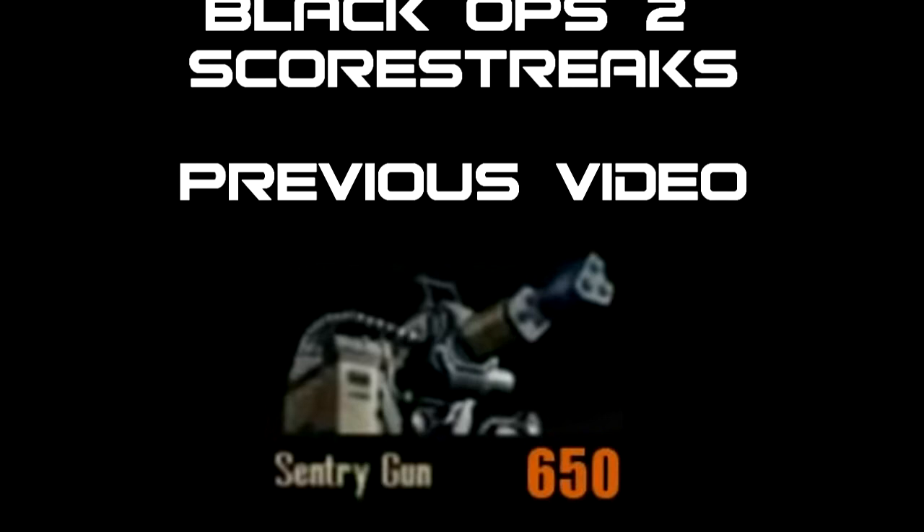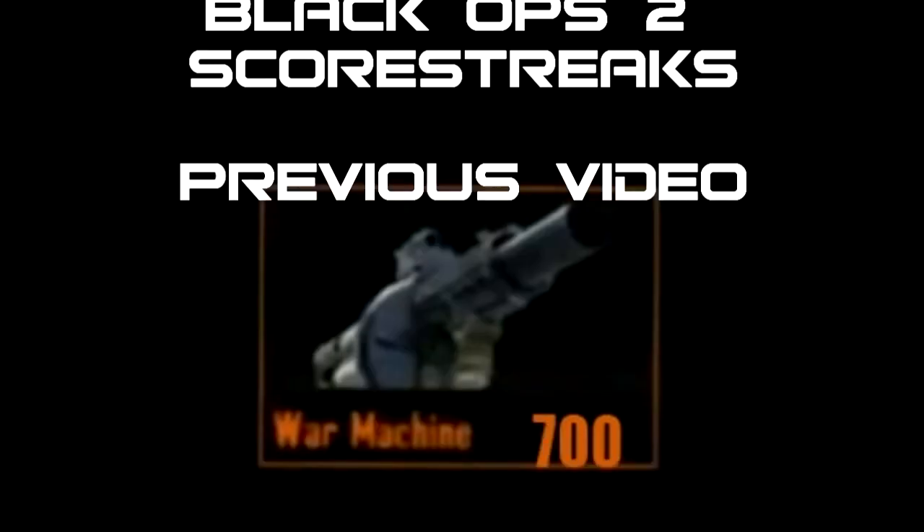The next one is the War Machine at 700 points — it's practically like a noob tube as a killstreak. Like the Death Machine, you get to keep using it until you run out of ammo, and if you die you do get to keep it. It has about 4 tubes per round and I think 3 or 4 rounds. Flak Jacket protects you from it quite well, so you can already see that Flak Jacket is going to be really useful in this game given all the explosives from scorestreaks.